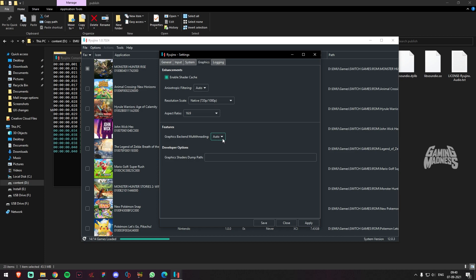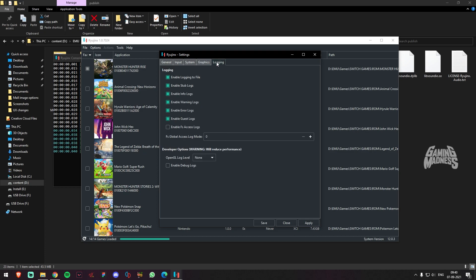At the backend, we will add the backend threading option. We will get the developer option and use the default file.